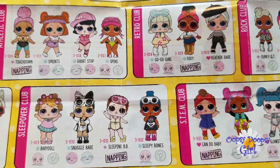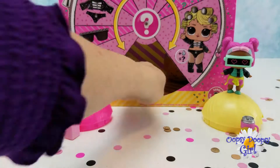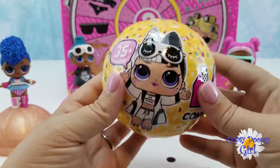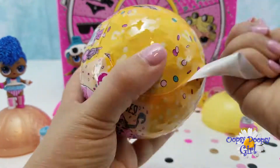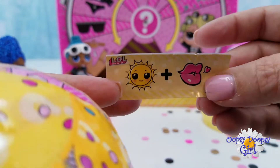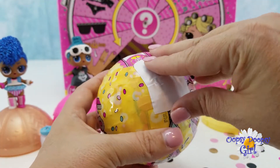We did not get a Wave 2 this time, but VR Cutie is so super adorable — we don't even care. Okay, we've got two more to open. Will it be Wave 2 or Wave 1? Here is our clue — it is a sunshine and looks like a kiss, maybe sun kissed. Next layer, so here is our sticker sheet.